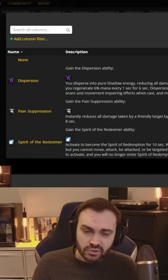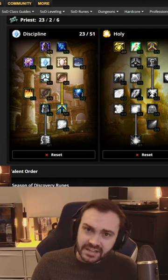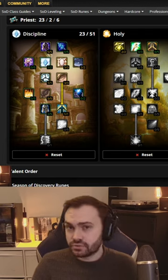You can swap to Homies or Paints, but you're going to be swapping to Disperse when it's on cooldown. This build is mainly good in group play, but you can also use it in duels and world PvP.